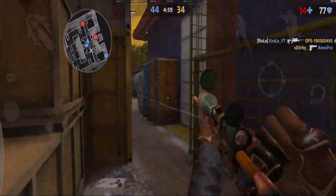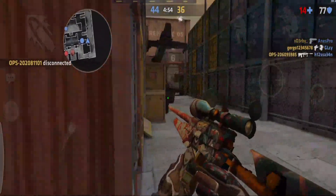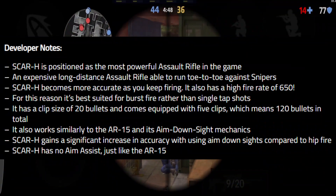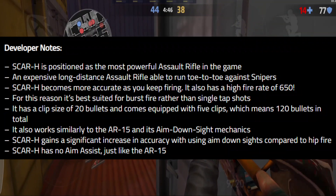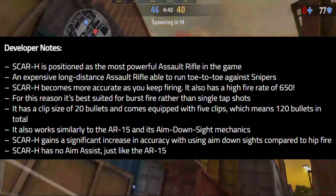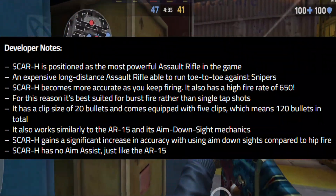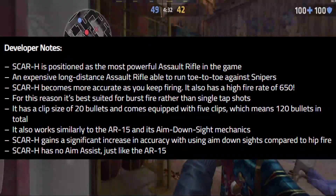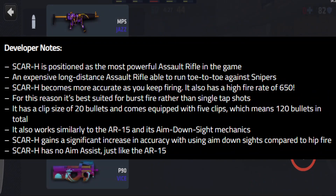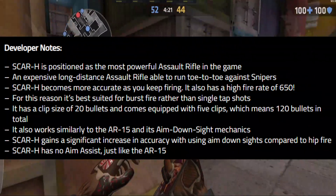For those that didn't understand, here's what the developers said in the patch notes: The Scar H is positioned as the most powerful assault rifle in the game — an expensive long-distance assault rifle able to go toe to toe with snipers. The Scar H becomes more accurate as you keep firing, and it also has a high fire rate of 650. For this reason, it's best suited for burst fire rather than single tap shots.